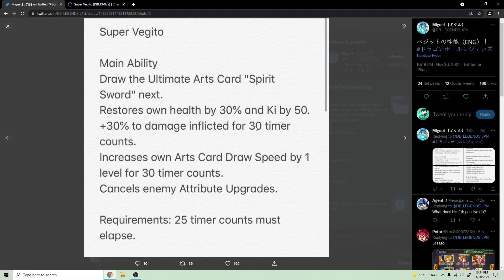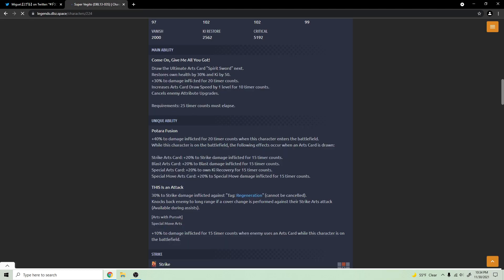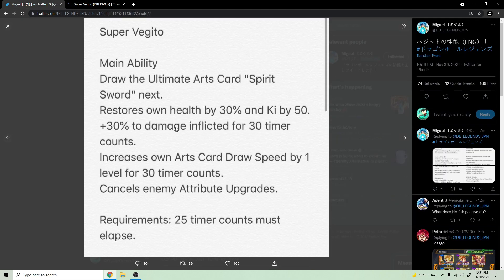Post-zenkai, the 30 damage now lasts for 30 counts instead of 20 — so it goes up by 10 timer counts. Same thing with the card draw speed, that also lasts longer. That's really all they changed about the main ability. Nothing too crazy, but it was already a good main ability anyway.